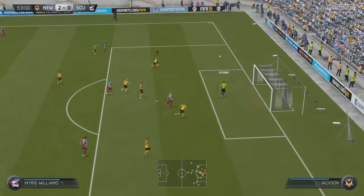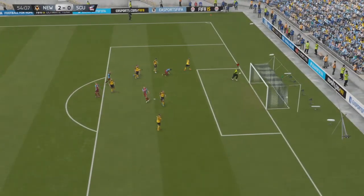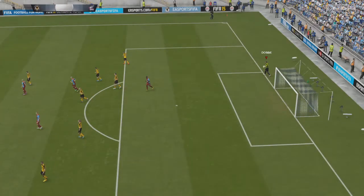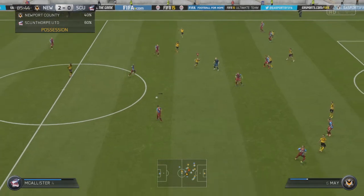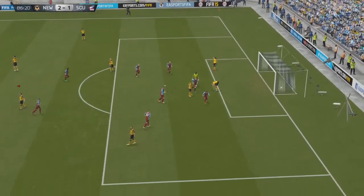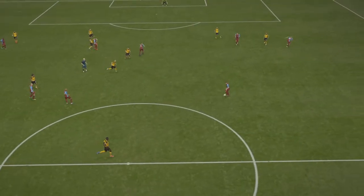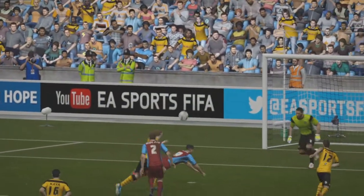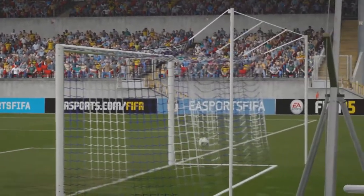In the second half Scunthorpe attack — Dobby makes a good save, cleared by Jackson who's in as a substitute while Primo is on international duty. Scunthorpe push again late in the game, get around Arnos and find some space, then chip it into the box and score — making it 2-1. It was looking like a clean sheet, but Scunthorpe decided they wanted one. It's that 80th-to-90th-minute scripting again — they hadn't had opportunities like that all game, but EA just gave them one to make it interesting.